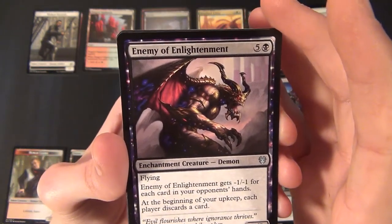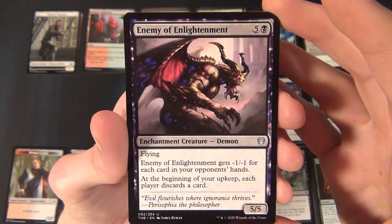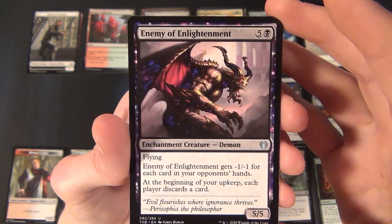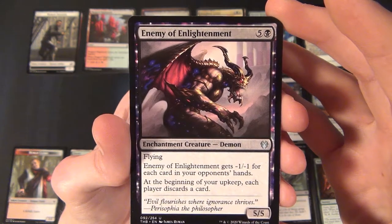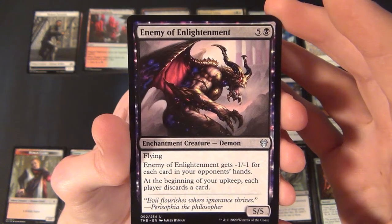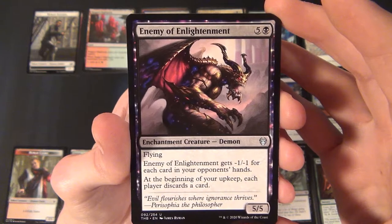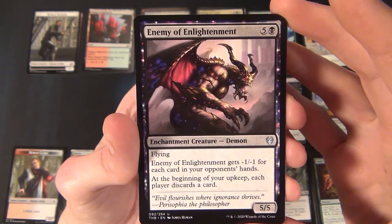Then we have a black uncommon enchantment creature — a Demon, the Enemy of Enlightenment. It's a 5/5 flying creature that costs five and a black to cast. It gets minus one minus one for each card in your opponent's hand, and at the beginning of your upkeep each player discards a card. Cast at the wrong time, this could kill it — especially in multiplayer.